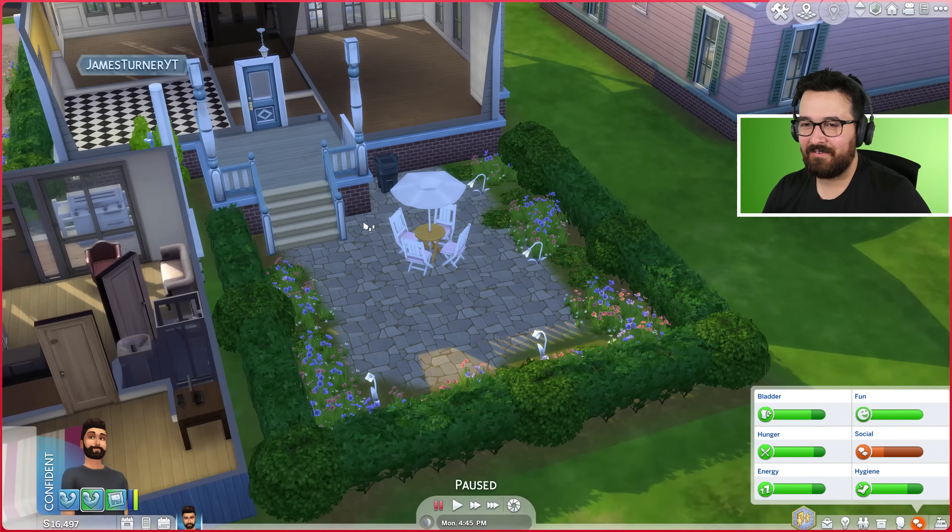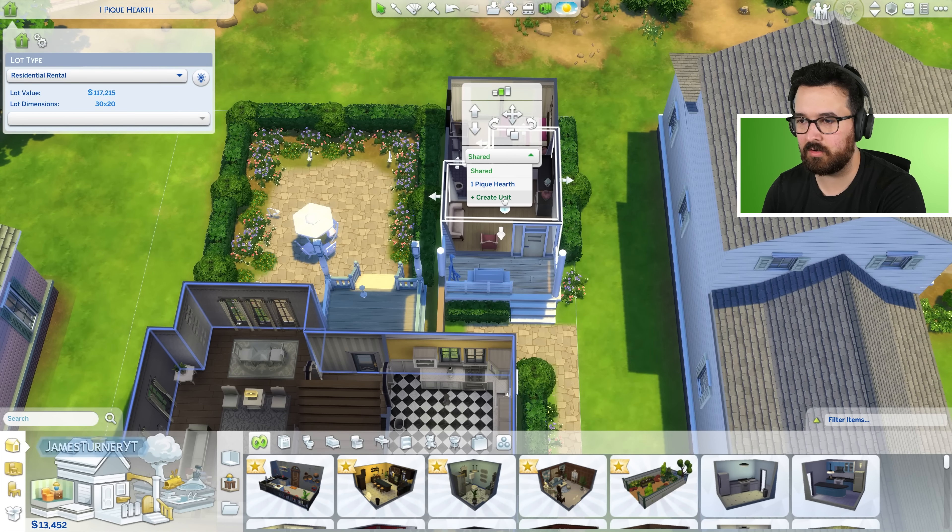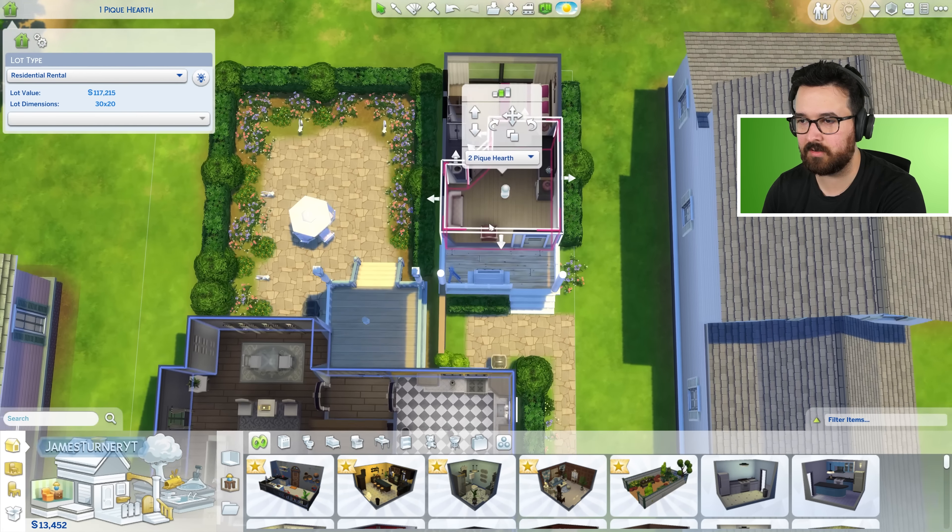I'm going to move out, turn this back to a regular residential lot and troubleshoot the downstairs stealing issue. I'll go to manage worlds and reset the unit system, selecting their whole downstairs as part of their unit from the start — I think somewhere along the way the half-unit setup confused things. Good news: I can still mark the stolen objects as returned — they are successfully still stolen. Now breaking in again — and I still can't steal from downstairs. Very strange.